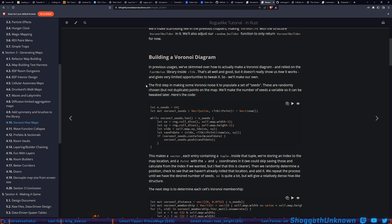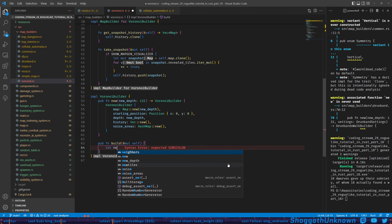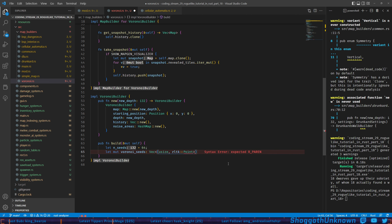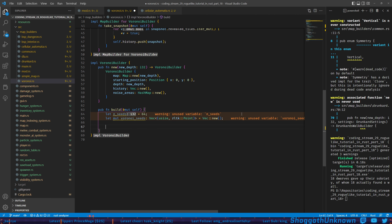The first step in making Voronoi noise is to populate it with a set of seeds — randomly chosen but not duplicate points on the map. We'll make the number of seeds a variable so it can be tweaked later. So here's the code: we're doing this in the build function. Let number_of_seeds equal 64. It's a vector of tuples with a usize and a Point — my initial guess is map index and point, so we don't have to repeatedly convert them. Next we'll loop over that while the number of seeds is less than n_seeds dot len.